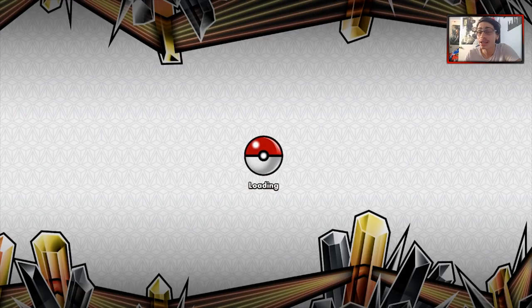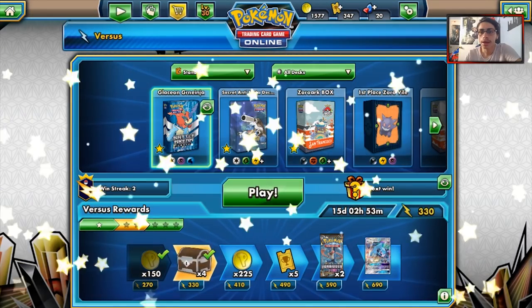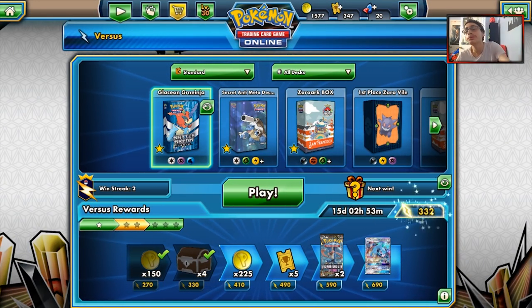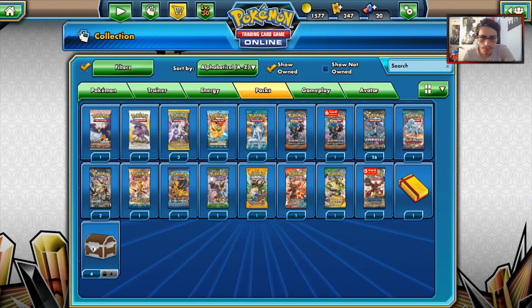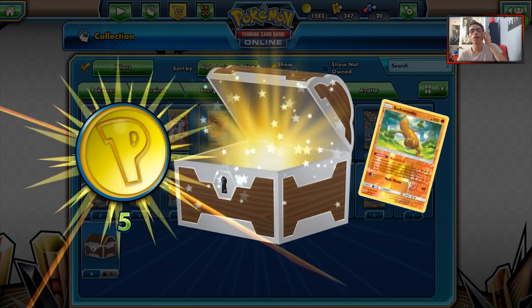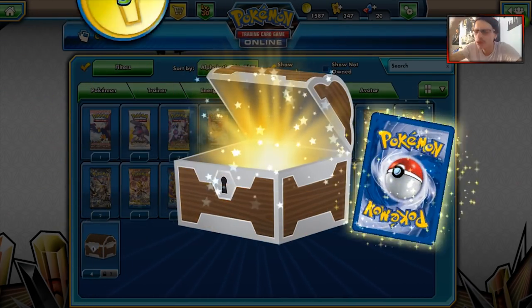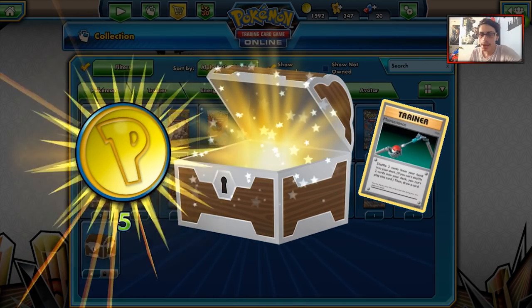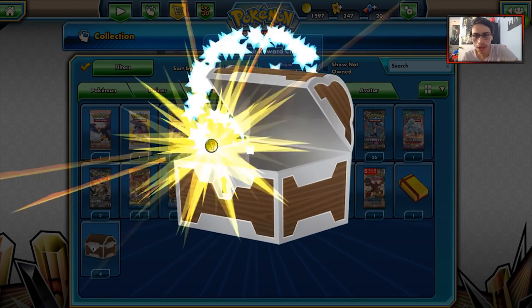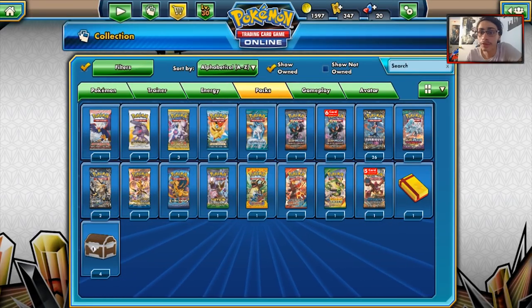I sadly didn't find a single match against Zoroark today — I was really hoping for that. But we wrap up the video with a 4-chest opening since Celestial Storm is coming out and it's best to start saving coins. We open our chests — we get Viridian City of the Widow, which is pretty nice, Hoopa which people are looking for and could be traded, and a Pidgeot Spirit Link. Overall, great video today. Thanks for watching — leave a like if you enjoyed, subscribe for more, and I'll see you guys later. Peace out!